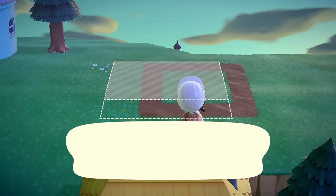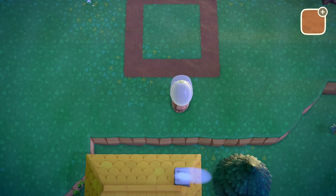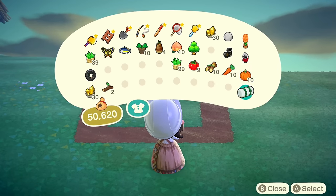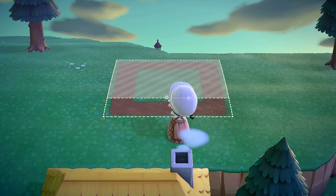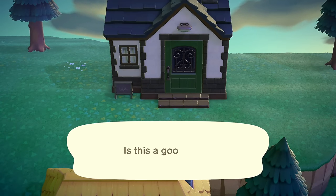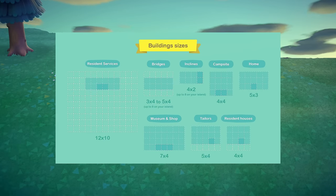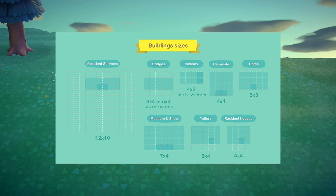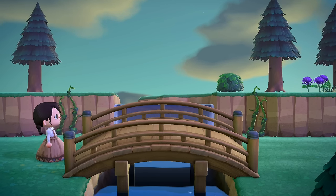I didn't really take the Resident Services placement into account, but I'm lucky enough that it wasn't too close to the airport, so I was able to make a nice entrance. I've seen beautiful islands where everything is perfect but people complain about how close their Resident Services is. So be smart about where you want it — think it over and choose wisely. My third tip is to test where your houses and buildings will go by placing custom designs on the ground.